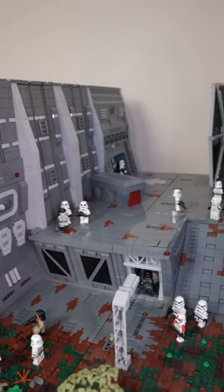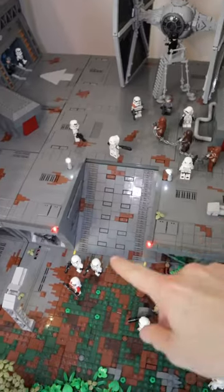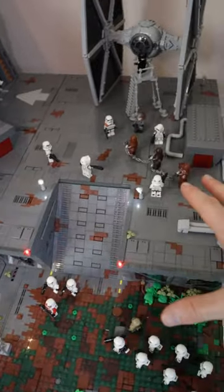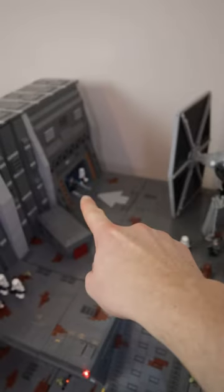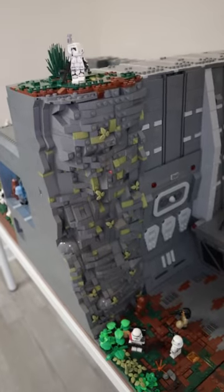This section was the first we tackled — it's the landing platform. We have a TIE fighter as well as some chained up Wookiees about to be led into their prison cells. There are a few lights and some more awesome details across this section, including some giant cargo crates and a nice entrance to the base. That's connected to a giant wall that runs across here, including this giant section of rock work.